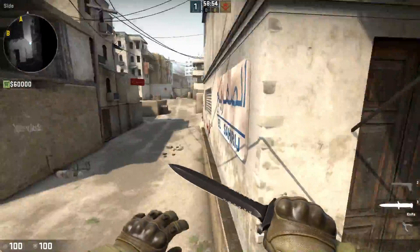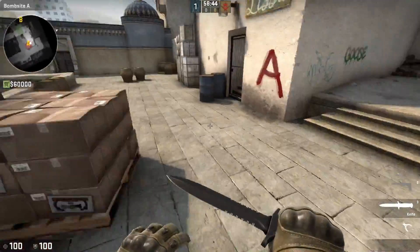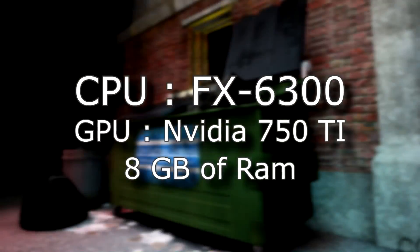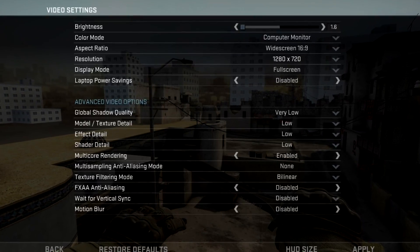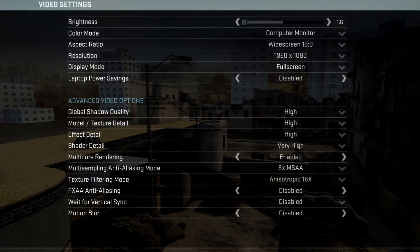For the first pair of benchmarks, I ran around in an offline game of Dust2 by myself and used Fraps to get an average FPS. Here are the crappy specs I used to test this. Here are my settings for the CPU limited test, and here are the settings for the GPU limited test.